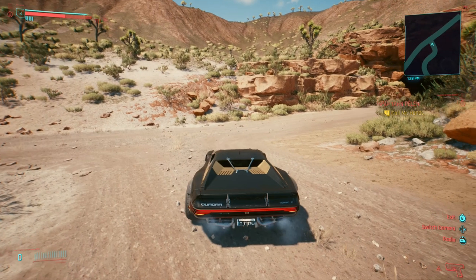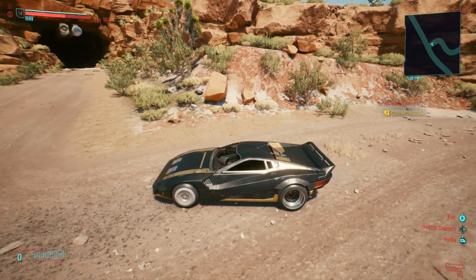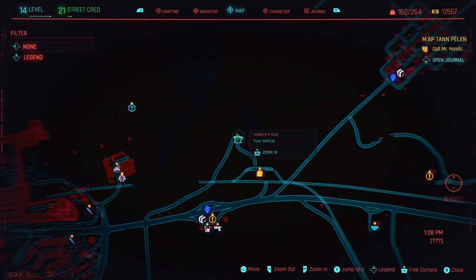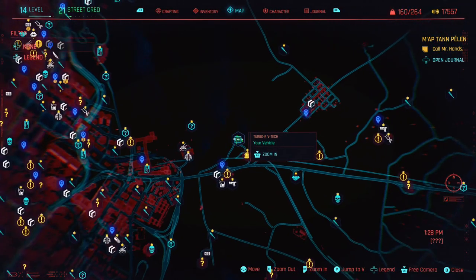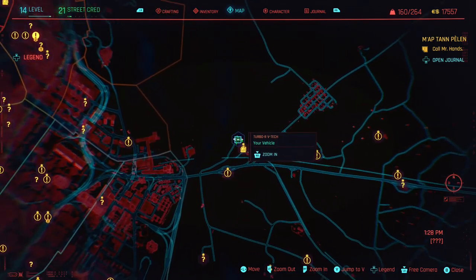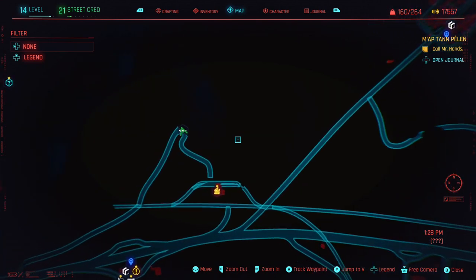I found one of the fastest cars in the game and on top of that you can get it for free. It has super high horsepower. If you go right here on your map, it's going to be in this cave in the mountain.